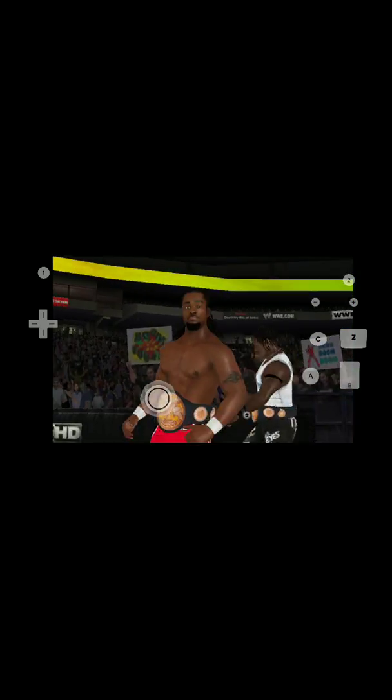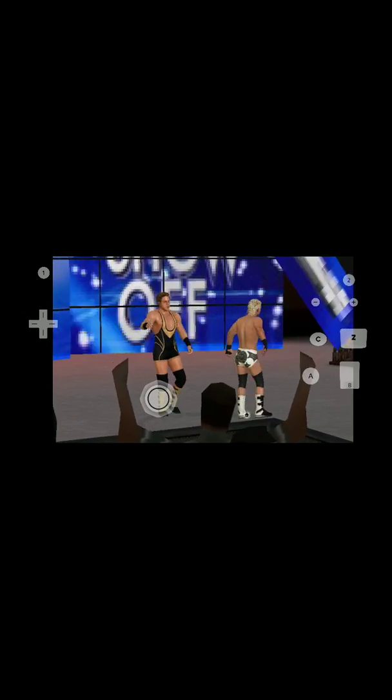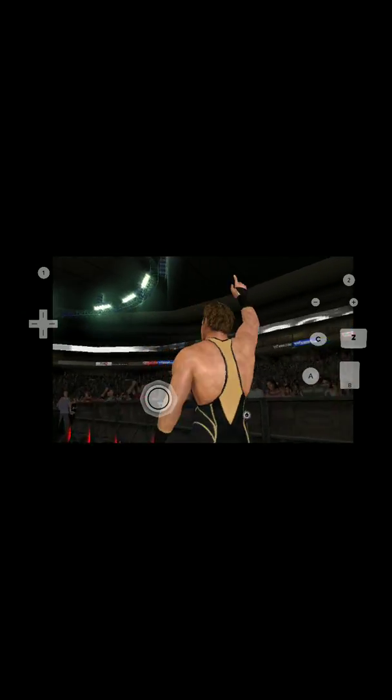The ring announcer calls the tag team contest for the Unified WWE Tag Team Championships — Kofi Kingston and R-Truth versus Jack Swagger and Dolph Ziggler. You can see how fast it's running — super fast. It's a bit ridiculous how quick everything is moving.